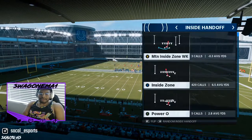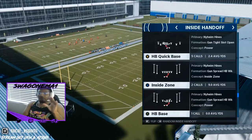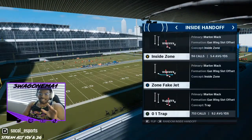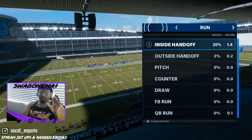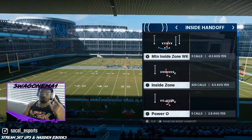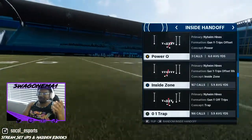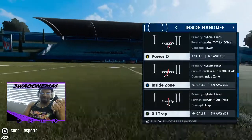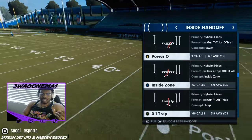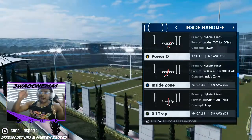Just go to Play Type, Run, Inside Handoff — that's it. You'll find every single spread run play you need, including inside zone and all that stuff. You don't have to go looking through every formation; that's annoying. If you're just looking for a trap or inside zone run play, this is what you need to do.